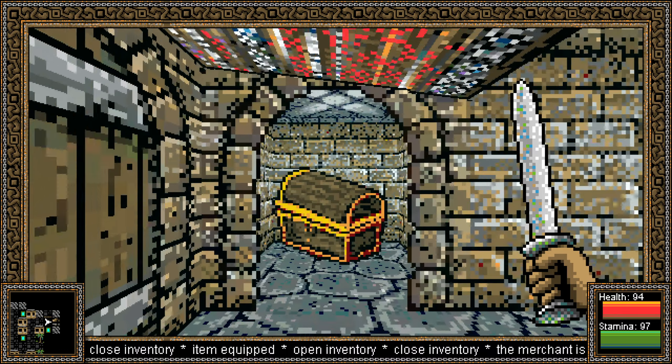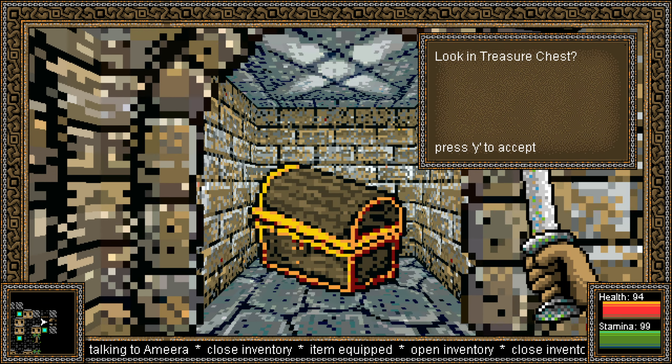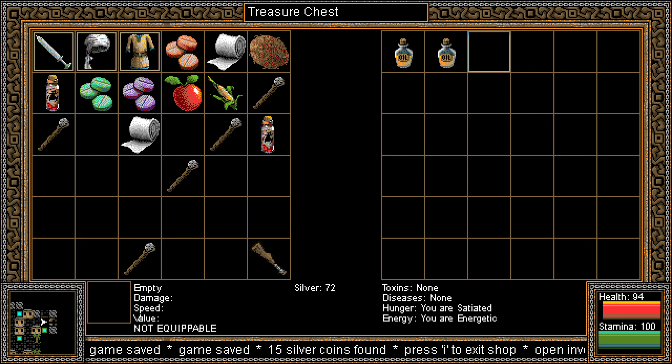This treasure chest is special — there's one like it on each island. These are the storage chests. Anything that we put into this, we can get on any of the other chests. So if I dump things here and go to another island and find this chest, I'll be able to get these back. These are your stash, in essence.